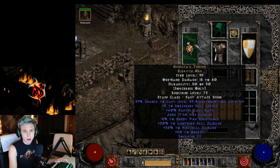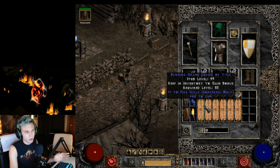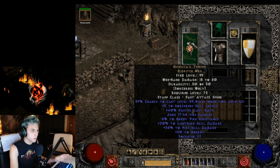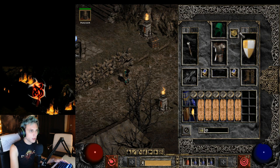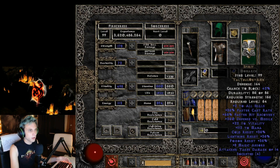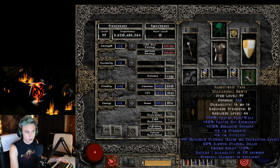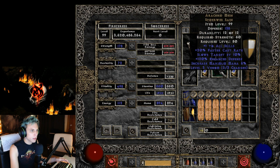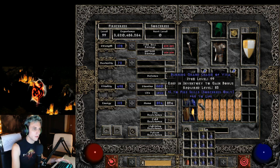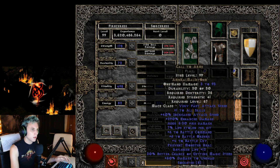All the fire gear is really inexpensive, especially fire skill grand charms, because a lot of people don't play fire sorceresses. I'm using the Eldritch Orb, a Shako with a fire facet, Mara's, Chains of Honor — which gives a nice boost of strength, lots of resistances, magic find, damage reduction, and two to all skills. I've also got a Spirit shield, Sandstorm Trek boots, two Stones of Jordan, Arachnid Mesh belt, and Magefist gloves.